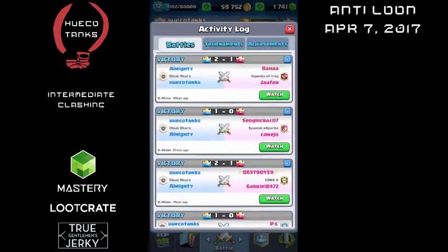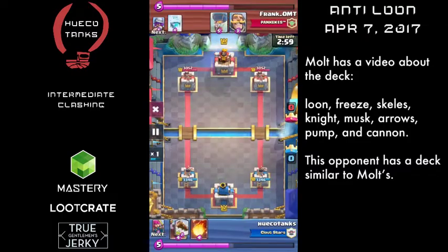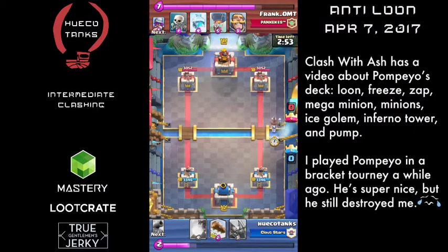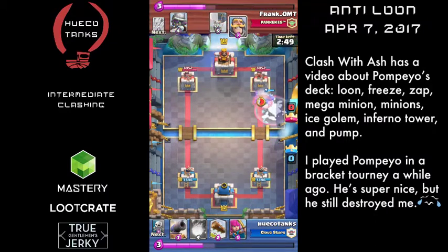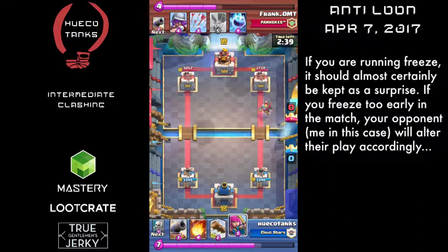So this next one, you're going to see me go up against Balloon Freeze. You've probably seen some YouTube videos about Balloon Freeze recently. So I start out with the Pig Push, and then I see the Freeze. With a spell like Freeze, you want it to be a surprise. You don't want to pull that out unless you absolutely have to.